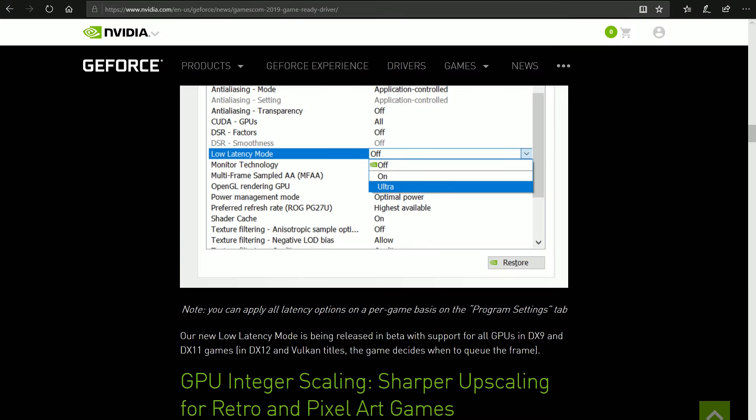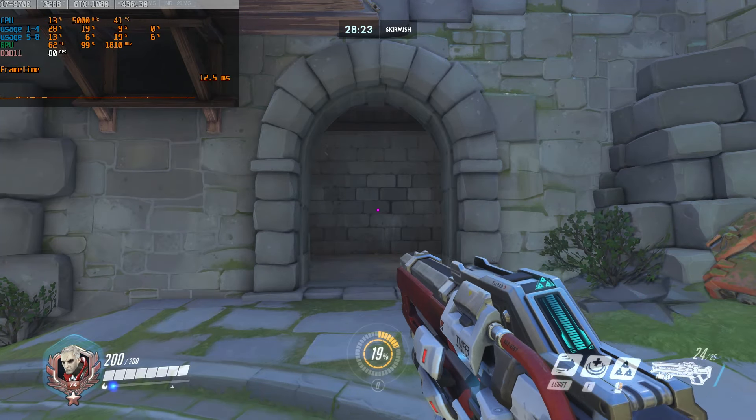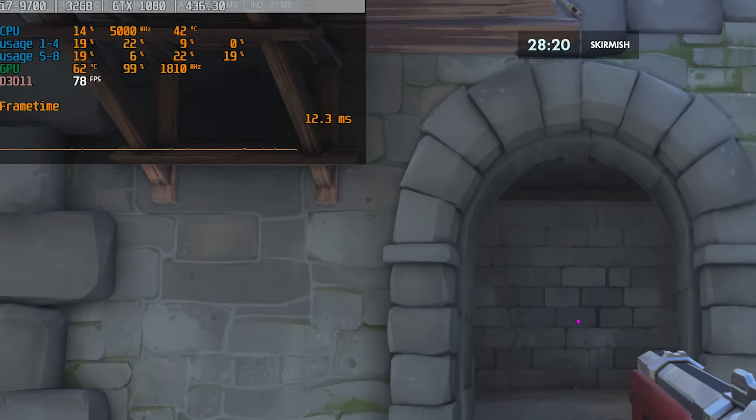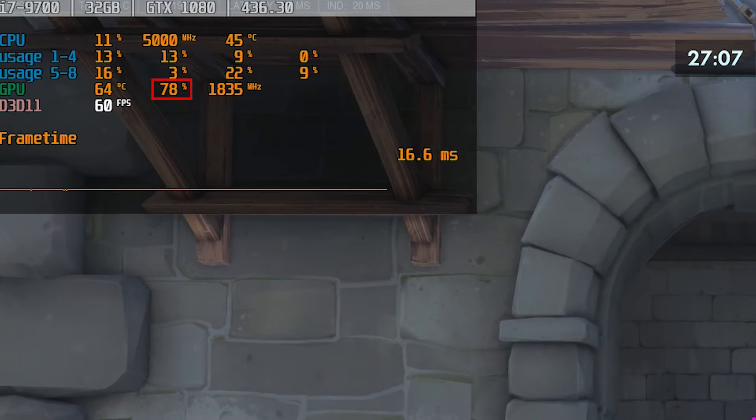Both AMD's Anti-Lag and Nvidia's Ultra Low Latency mode are meant to reduce input lag when your graphics card is completely maxed out. But how do you know if that is the case? To check GPU load while gaming, you can install MSI Afterburner which provides a fully customizable in-game overlay. In this example you can see that my graphics card is completely maxed out, so my frame rate is limited by the performance of my graphics card. This is a situation where both Anti-Lag and Ultra Low Latency can further reduce input lag and make the game more responsive. If you see less than 99%, you are not limited by your graphics card.